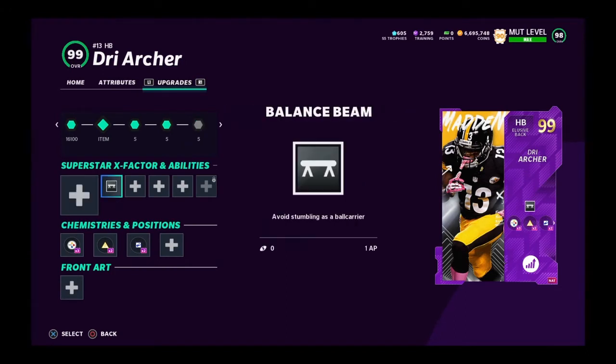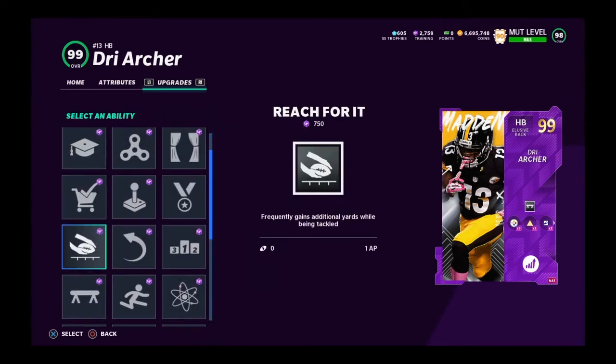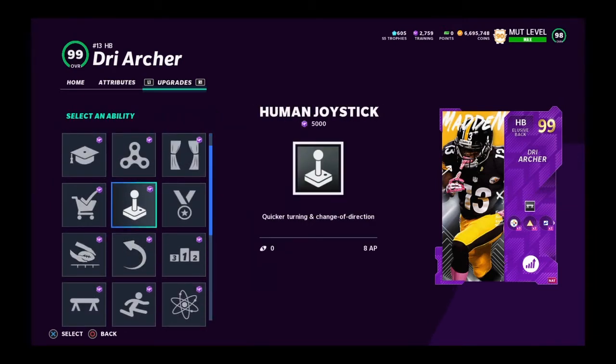For running back abilities, balance beam is actually glitchy and I really like it, but unfortunately I don't have it on right now because I didn't have enough AP. I ran a game with human joystick — offensive line abilities honestly make you look great if your opponent plays bad, but if you're playing anyone decent who knows how to shoot gaps, human joystick is a waste.